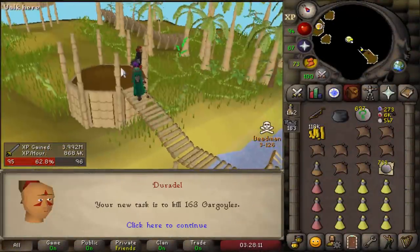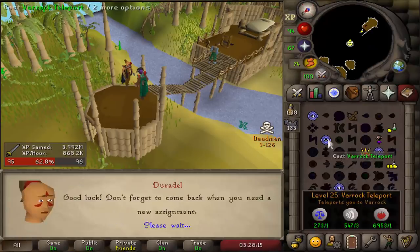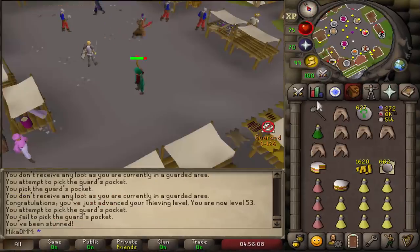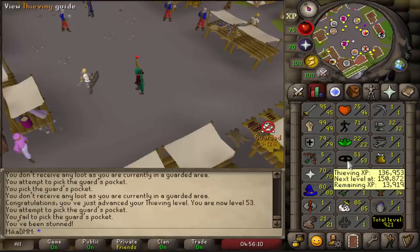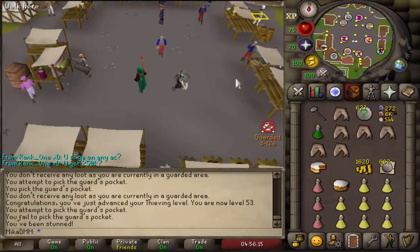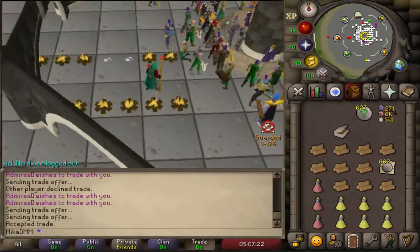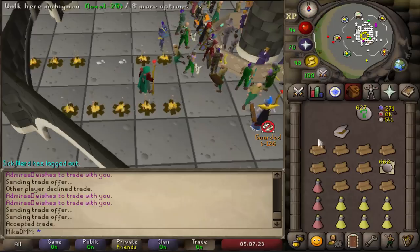First task coming in from Duradel for some gargoyles - awesome stuff. I think I wanna do some quests now though. 53 Thieving out of the way, and now just finish off the Firemaking and we can be good. 50 Firemaking done, so we have all the requirements needed for Desert Treasure. Now we just hopefully don't die.